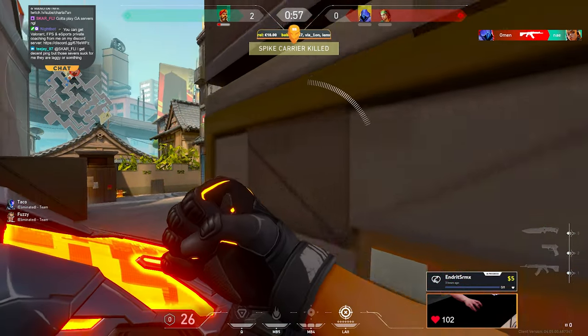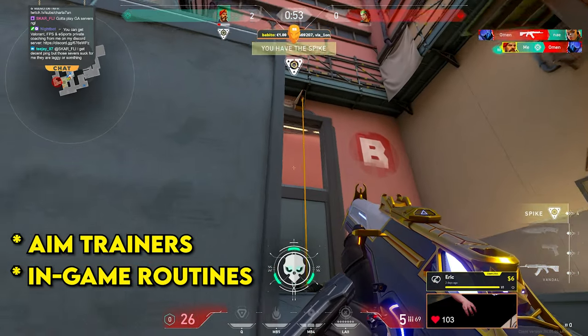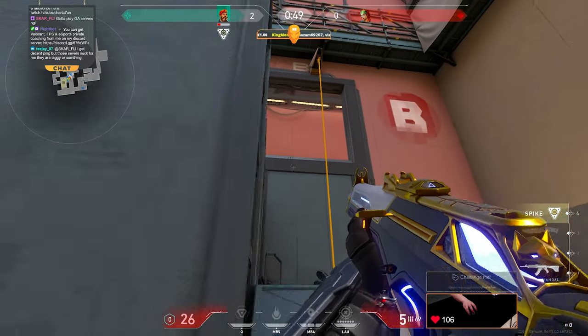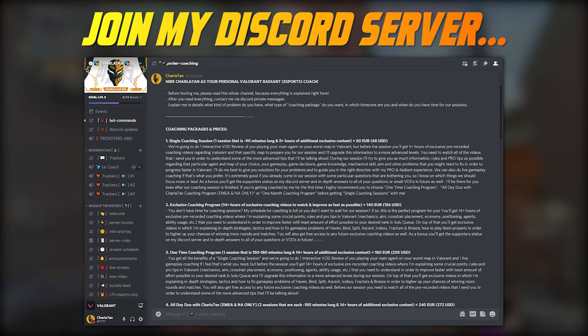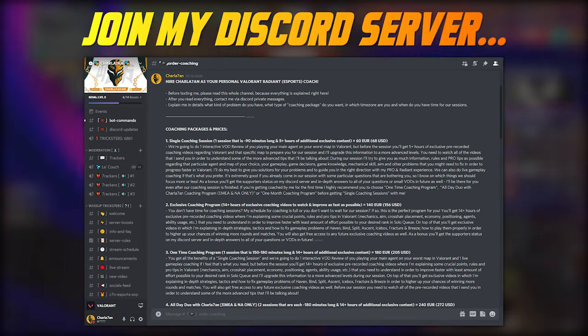When I'm developing aim training plans in my coaching sessions I use in-game routines, Aim Lab, Kovaak's — basically anything that can help players fix their mechanical skill as fast as possible. And if you also want to fix your gameplay problems in Valorant and reach higher ranks as fast as possible like hundreds of other players, make sure to visit my official Discord server and check out my private professional coaching programs for your personal improvement.